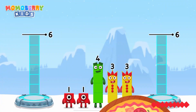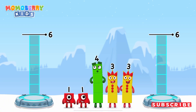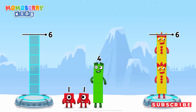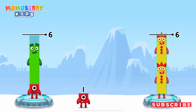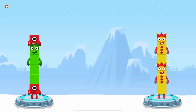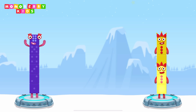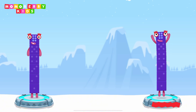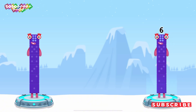Share the number blocks evenly to make two groups of six. Three, three, one, four, one! That's right! One plus four plus one equals six! Three plus three equals six! Six equals six!